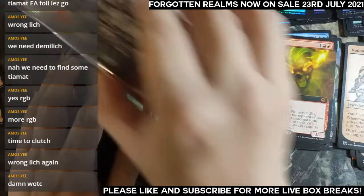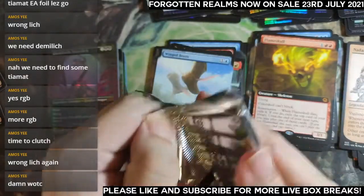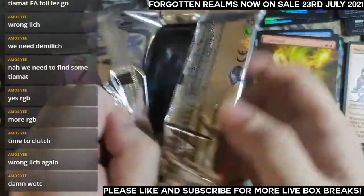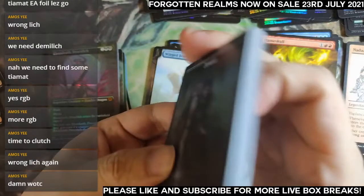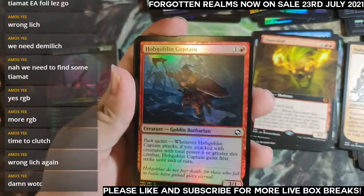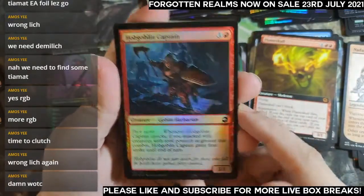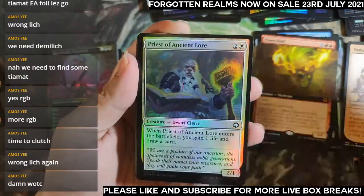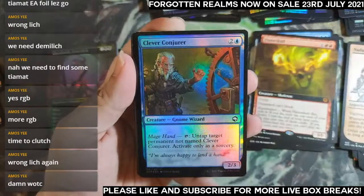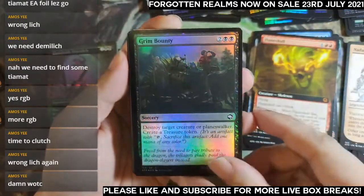No Demi-Lich. Last pack — I have to wrap this up. With my last pack of the box, will Amos's prediction finally come true? Goblin Captain, Priest of Ancient Lore, Clever Conjurer, Grim Bounty, Cloister Gargoyle, Critical Hit, Swamp.